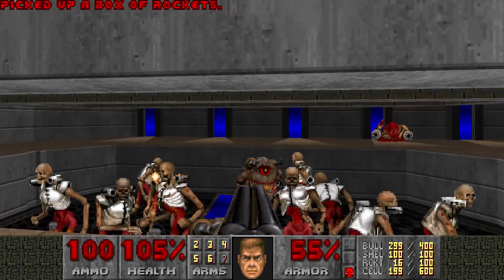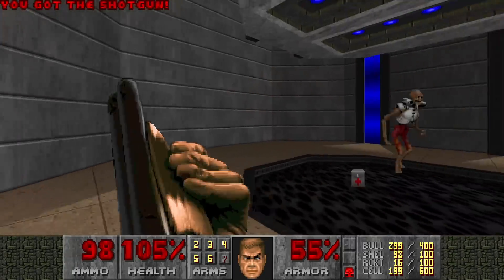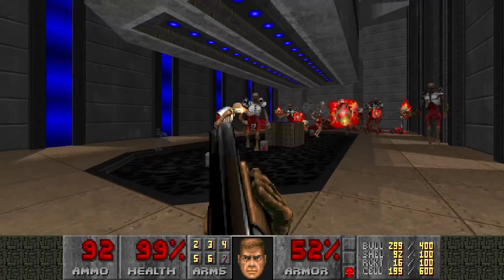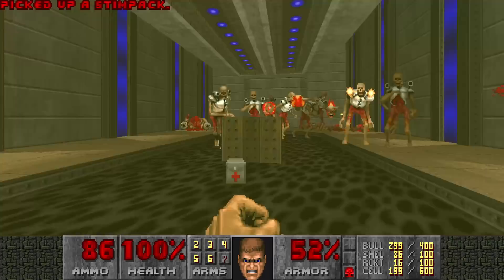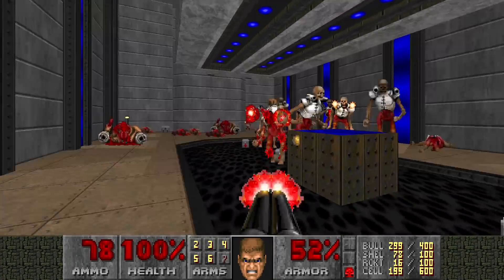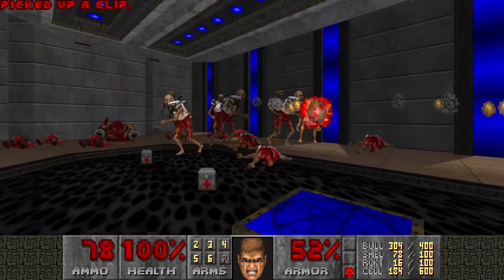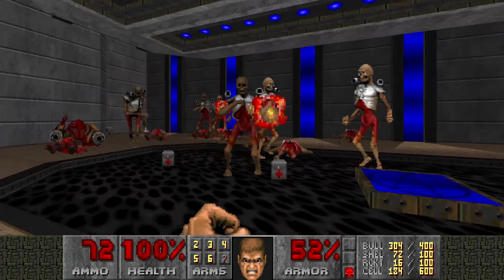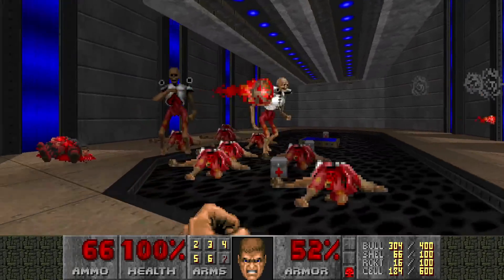We're going to face some Pain Elementals and Arachnitrons. As usual, let's kill the Pain Elementals first, then just deal with the Revenants and hope you don't get surrounded, because they're going to punch you to death in a matter of seconds. They need to be centered so you can easily circle strafe them to death.